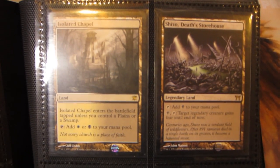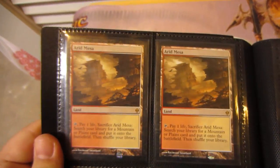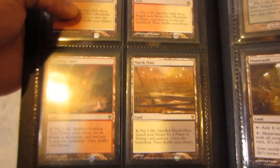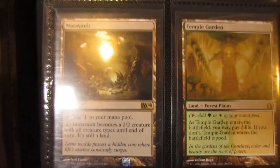Two Clifftop Retreats, two Woodland Cemeteries, a playset of Hinterland Harbor, one Isolated Chapel, Shizo Death's Storehouse, one Sunken Ruins, one Twilight Mire, two Arid Mesas, a slightly played Scalding Tarn — you can see a little whitening right up top there — Marsh Flats, Bloodstained Mire, Near Mint Horizon Canopy, Mutavault from 2014, and a Temple Garden.